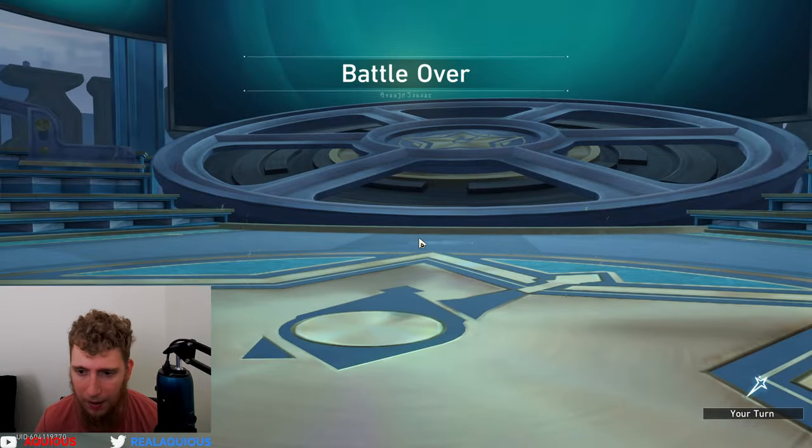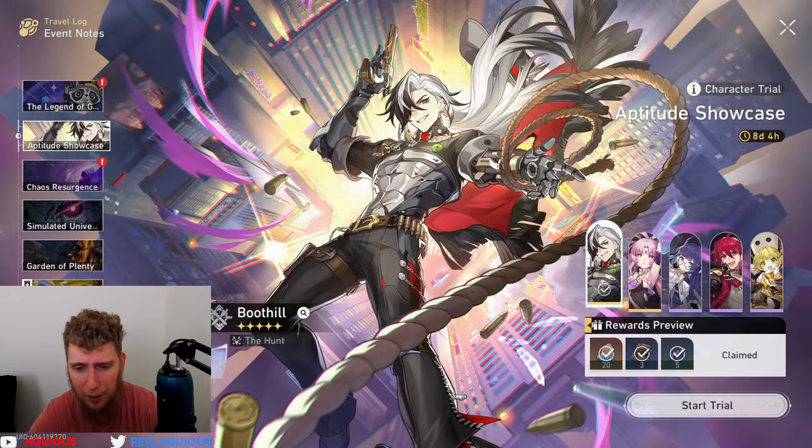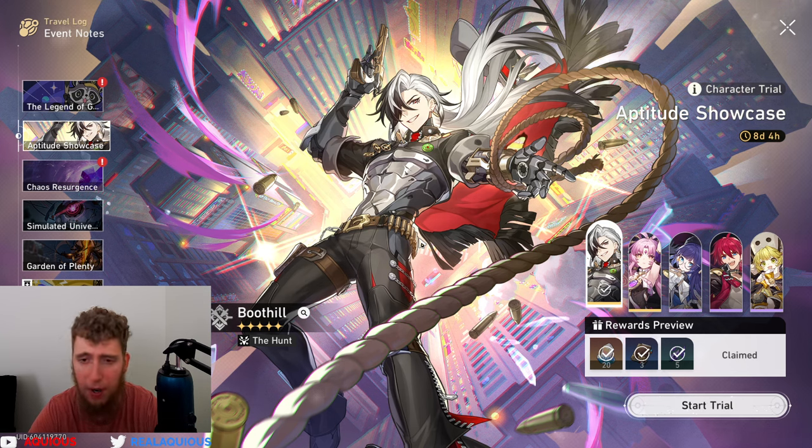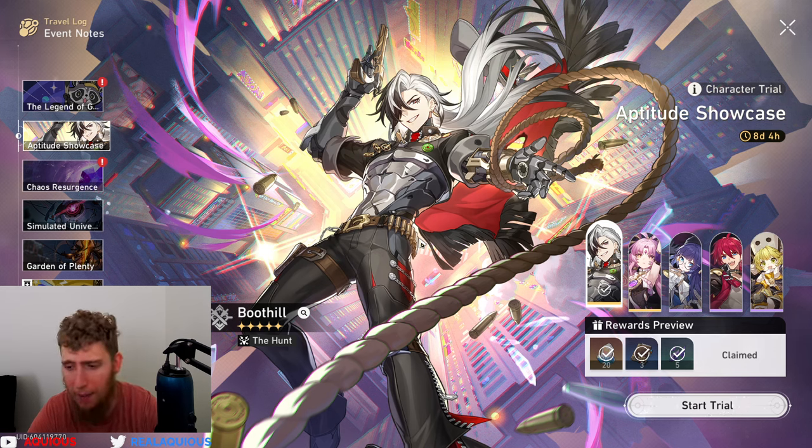152,000 — a lot of damage. I really do like Boot Hill. My biggest problem is honestly that Firefly is coming out — that's the only reason why I'm not pulling on Boot Hill. I just really want Firefly, and I want to get Firefly's light cone.